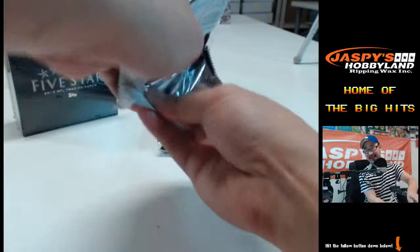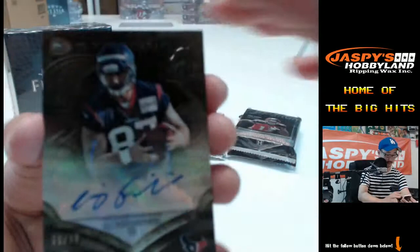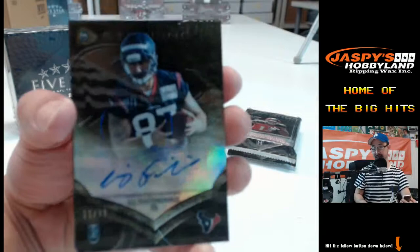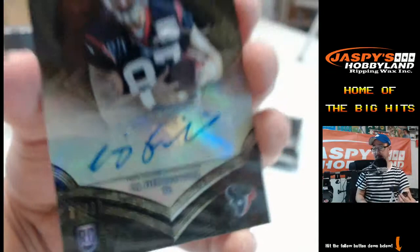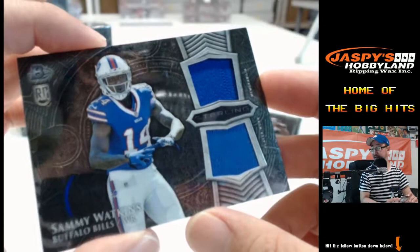Too bad I couldn't call that Barry Sanders earlier for me. Hyde, Garoppolo, Amaro, and for the Texans — CJ Fedorovich auto, 21 out of 99 for the Houston Texans, AFC South. David with that hit. And then Sammy Watkins, dual patch — Sammy Watkins, AFC East. Michael C. with the Sammy Watkins dual patch — no number on that one, Michael.